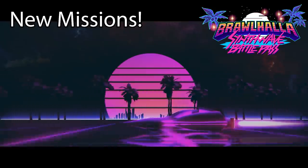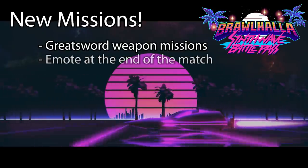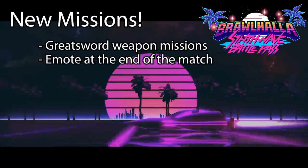Some of the new missions that they mentioned are going to be missions that include the Great Sword, because we have the new weapon — the Great Sword — added to the game since Battle Pass 1. There's also going to be some missions about using emotes at the end of matches. Apparently, they changed the names of the taunts — they're not called taunts anymore, now they're called emotes.